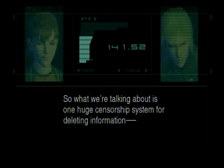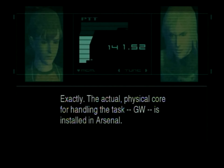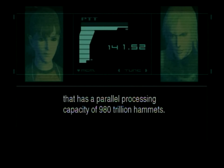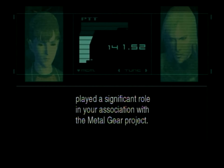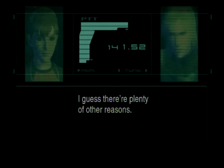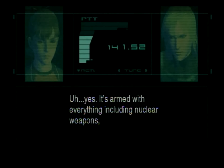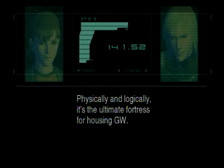So what we're talking about is one huge censorship system for deleting information inconvenient to the Patriots. Exactly. The actual physical core for handling the task — GW — is installed in Arsenal. It's the only system in the world with an optic neural AI with a parallel processing capacity of 980 trillion hammets. Being a specialist in neural AI and complex logic played a significant role in your association with the Metal Gear project. That's not the only reason. Arsenal Gear was actually designed to protect the GW system — armed with everything including nuclear weapons and fully equipped with cyber-terrorist countermeasures. Physically and logically, it's the ultimate fortress for housing GW.